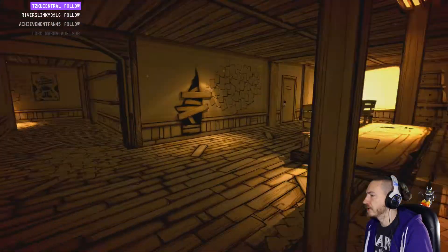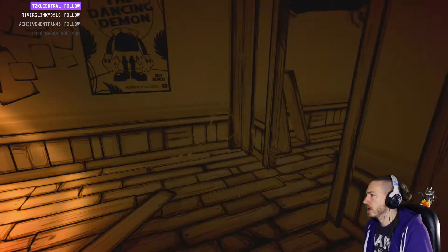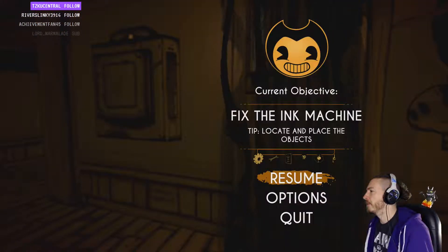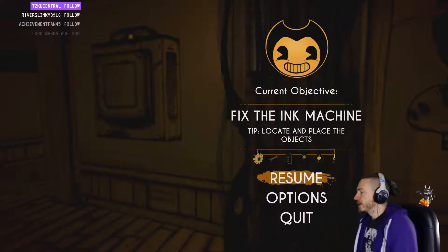I feel like that's health and I'm wasting it all away. Where the hell was the machine? And I assume there's no map or anything. Okay, at least it shows you — oh wow, it shows you everything that you have on you and your objective. That's nice.